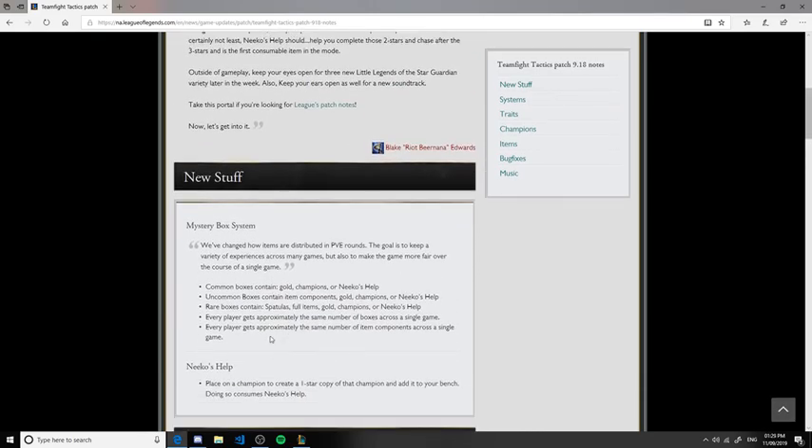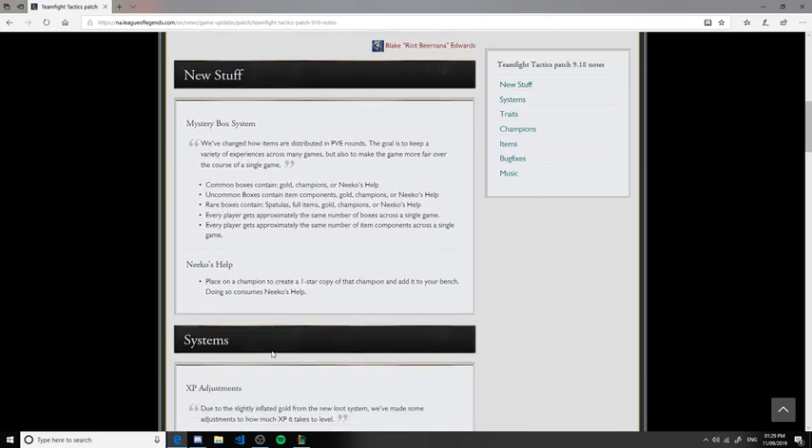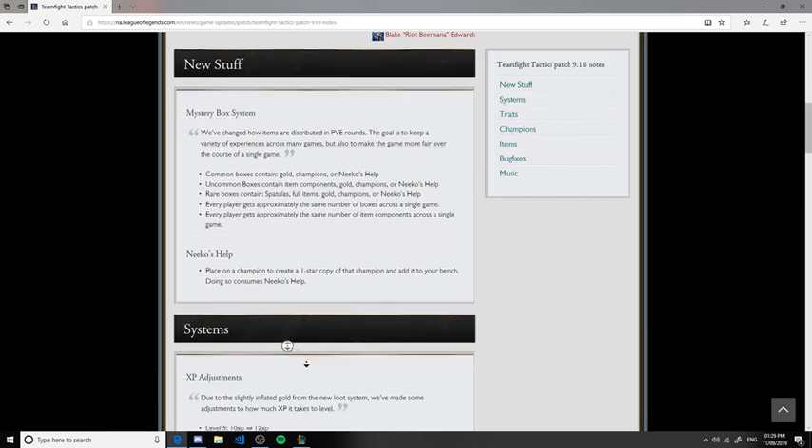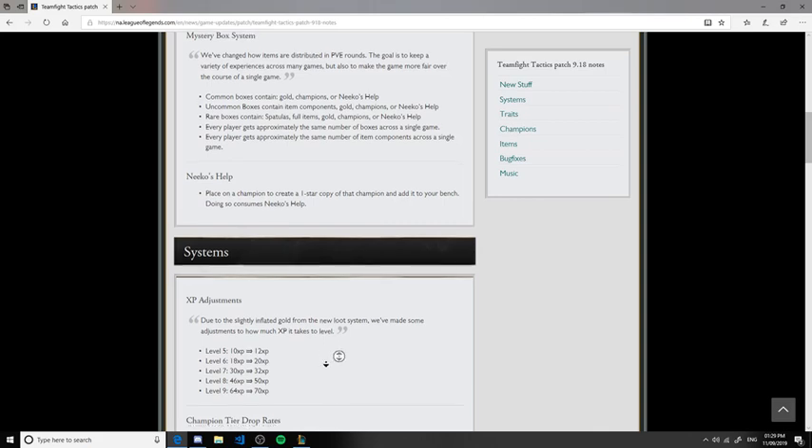Nico's Help has been added into every different box of the mystery box system, making it easier to attain. Moving on to systems: XP has been adjusted. They've increased the amount of XP needed to get to every level, because this new item and the new mystery box system make it a little easier to reach higher levels, so they needed to rebalance that.